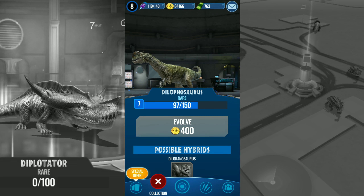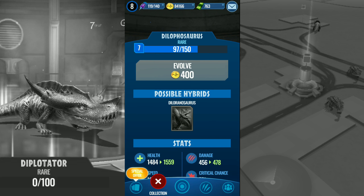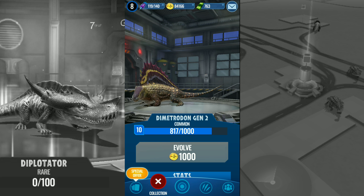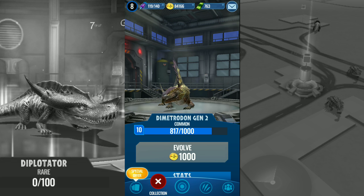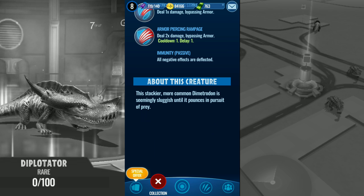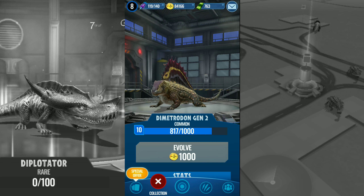I've got a Diplodocus — I can get quite a few, they're pretty predominant in my area, I just wasn't able to get them today since I wasn't out long enough. Here's a Dimetrodon Gen 2 — I don't really know why you guys would want this to be honest, it's got no hybrid, so this wouldn't be my choice.